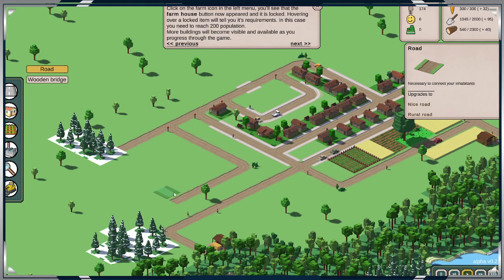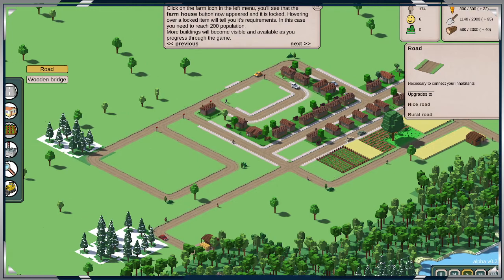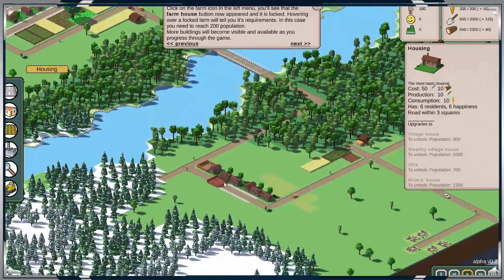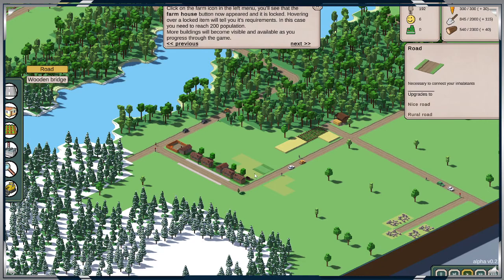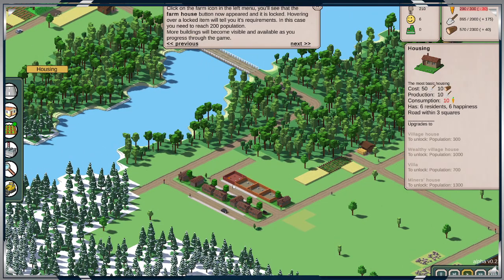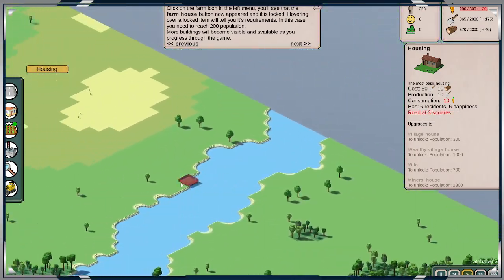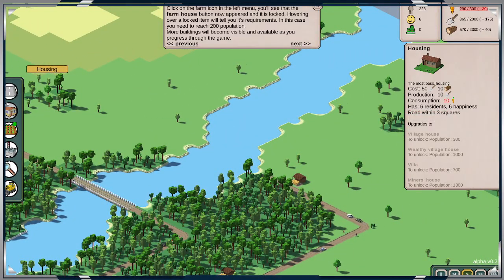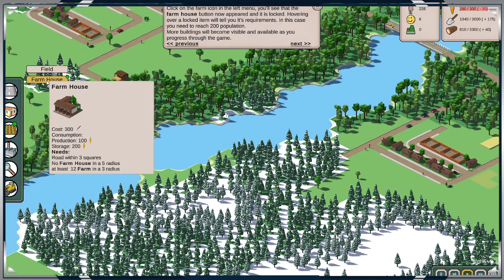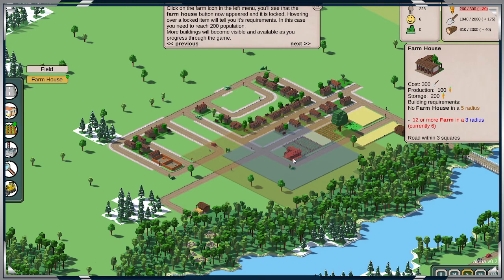There must be a limit because there's actually no money right now. There we go, perfect. So next thing is we're going to kind of do that. Population 228. Do a farmhouse, which I think would be good right there.